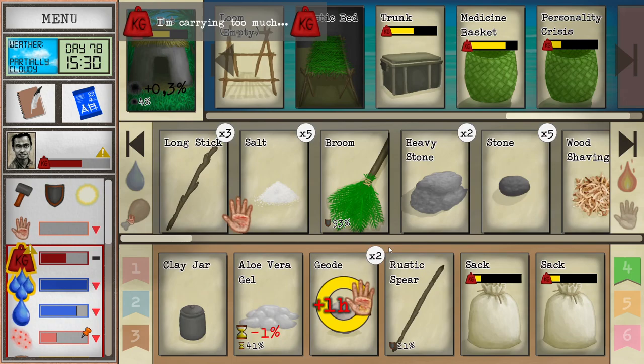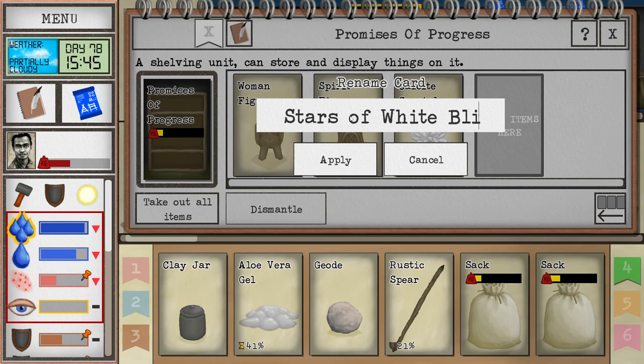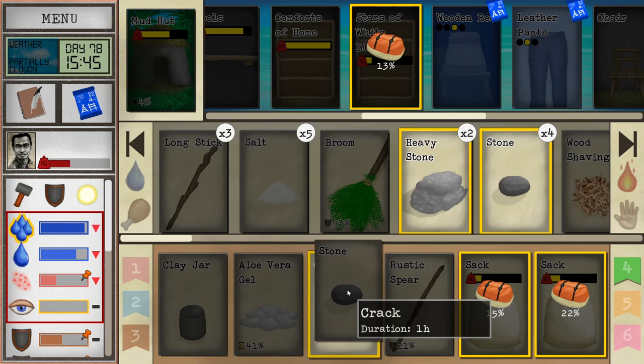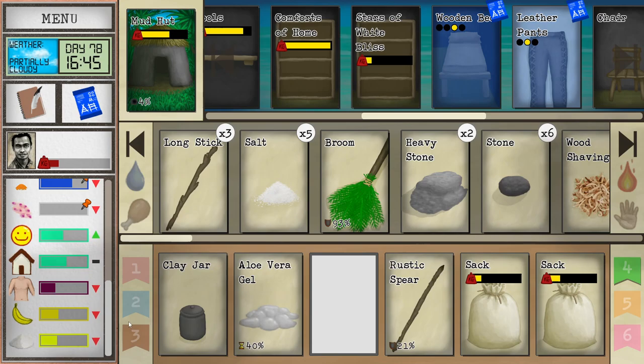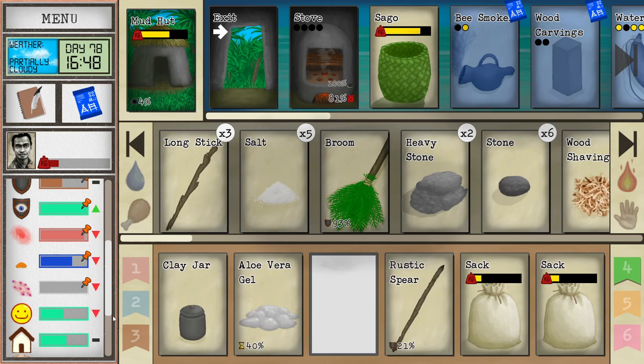Nothing crazy that I still want to do. I'm going to break these. Stars of white — there we go, wonderful. We found a star of white — please, hear the calcite crystal. Let's see what else we can get. We got a stone. Tired of bananas, tired of sago, tired of mangoes. I guess we should go and grab some yams, but we are working on that. We could make a jungle salad.